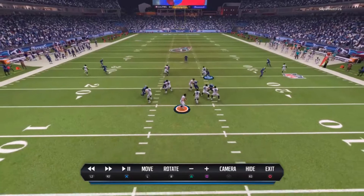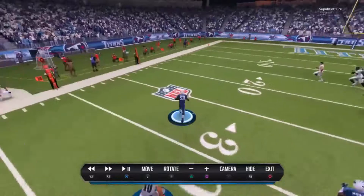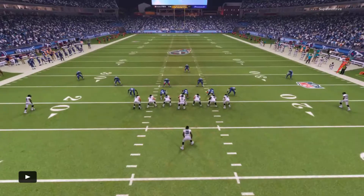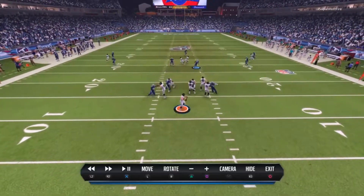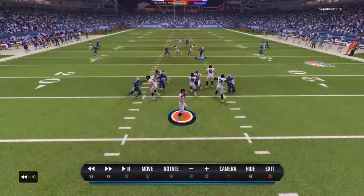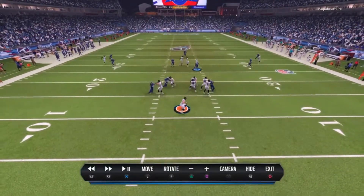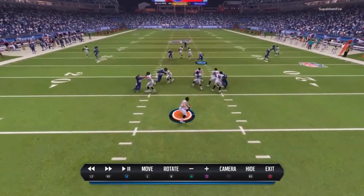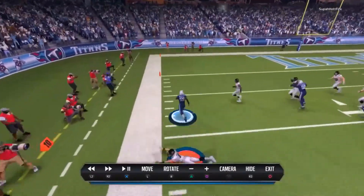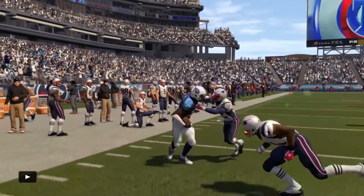This is how zone defense should play. Notice the linebackers — I'm controlling, we switched, and the computer switched with me, which was a key part in that play being successful. They're going to run crossing routes with the tight end, and I switch. Watch the left linebacker — he does not continue to follow. I switch the man, he switched the man. This is how I'd like to see zone defense play: as a unit, not just individuals covering assignments. Play as a unit, assess what's going on — player awareness.